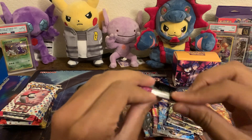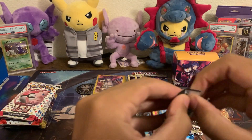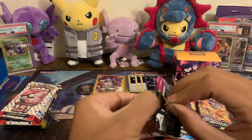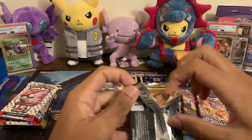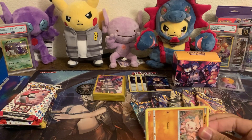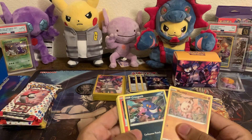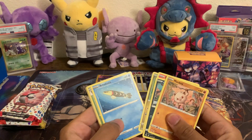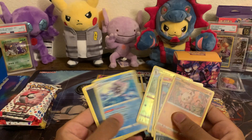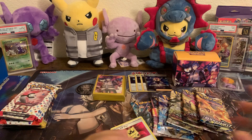I honestly know that this is one of the better older sets. We'd probably be looking for Genesect and Gengar. I don't really know if there's anything else in this set. Aracuda, Metapod — so there's nothing in that one. Oh, Battle VIP Pass is good — set it off to the side though.